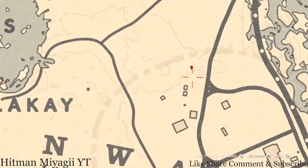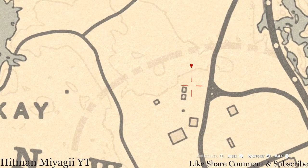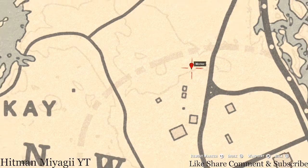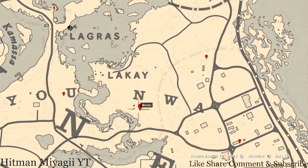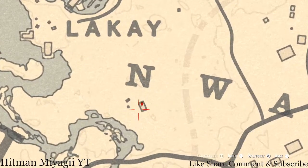Right here at this location you guys will find a random fossil. This random fossil is randomized — I cannot tell you guys what it is, but come over here right at this location with your metal detector and that's what you will get — a random fossil.